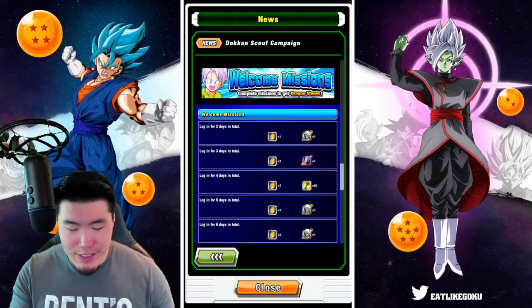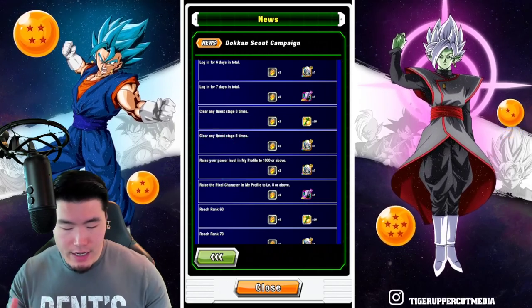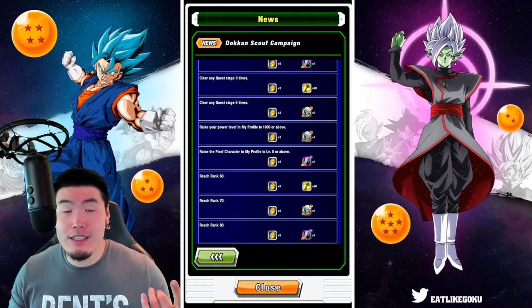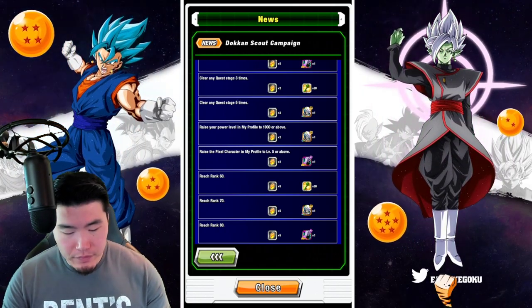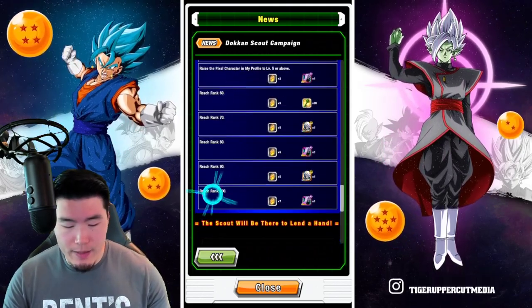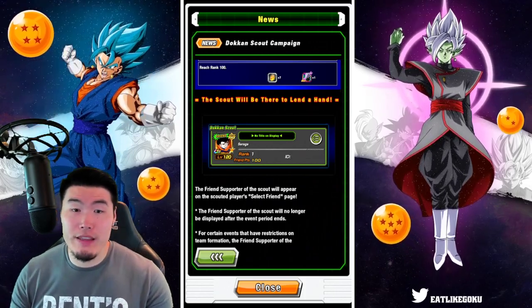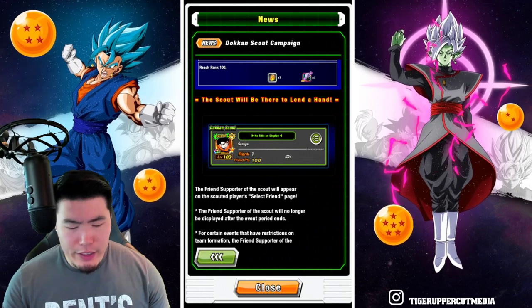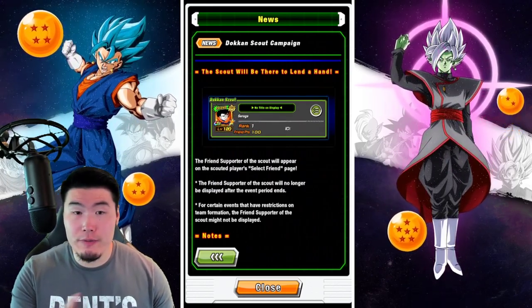Here are the missions — they're really basic. The welcome missions are: log in for two to seven days, clear a quest stage five times, raise your power level on your profile to a thousand or above, which is really really easy — you level up one link to level 10 or put in some potential orbs and you should get to a thousand very quickly. Raise the pixel character on your profile to level five or above, and raise your rank up to between 60 to 100 for the final missions. There's also a feature which says the scout will be there to lend a hand — so while you're being scouted, the person that's scouting you will become like a special scouter support friend.